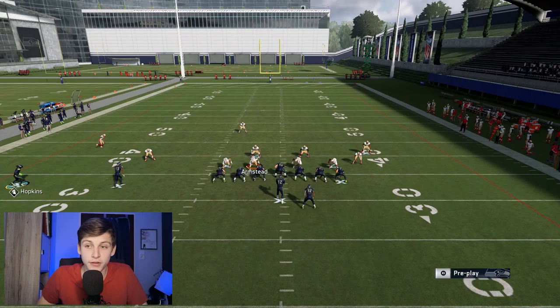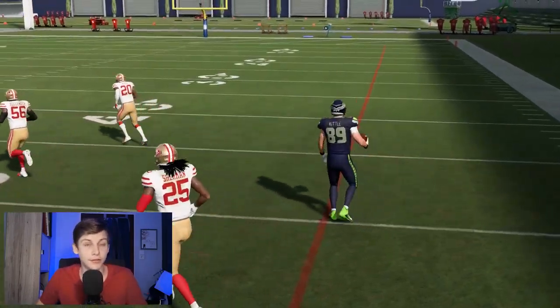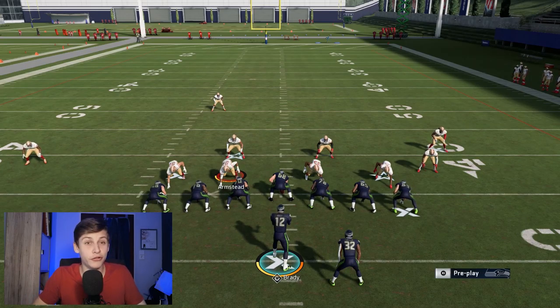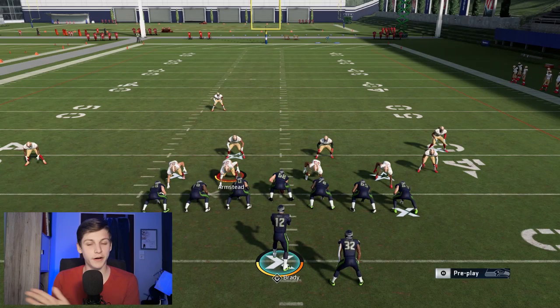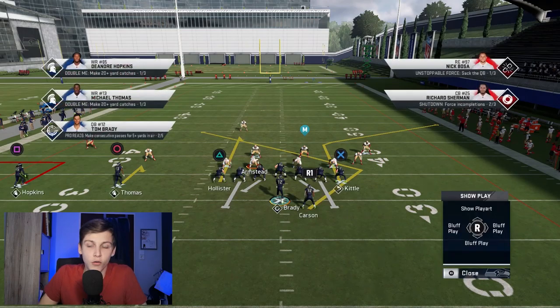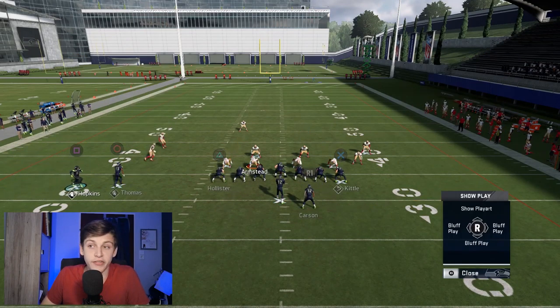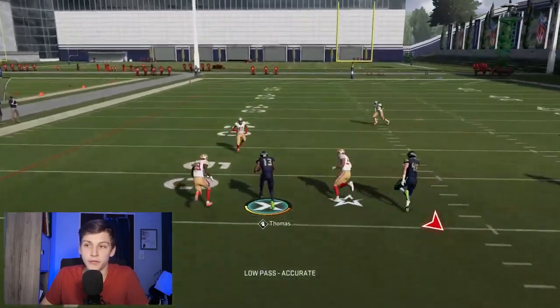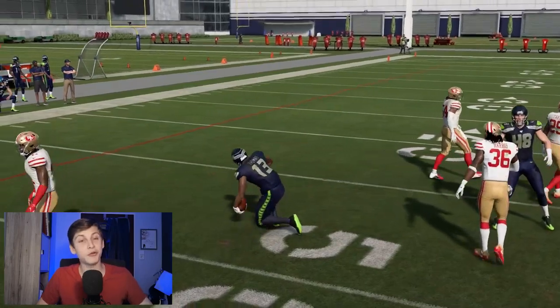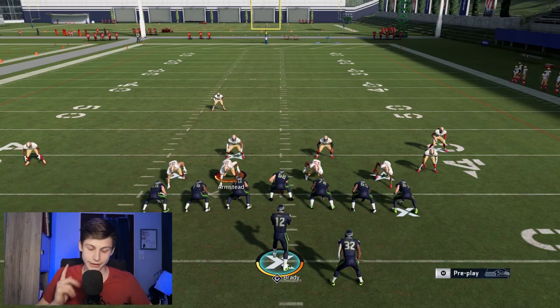If I do this again with hard flats, I'm reading the flat zone. If he drops to the wheel route, I throw the corner from the tight end behind it. If the user shoots to the side where the running back is on the wheel route and the tight end is running the corner, look at either the hitch or the curl. With cloud flats the hitch is open; with hard flats the curl is open because zones play more aggressively to the line. Little things like that are very important to know.